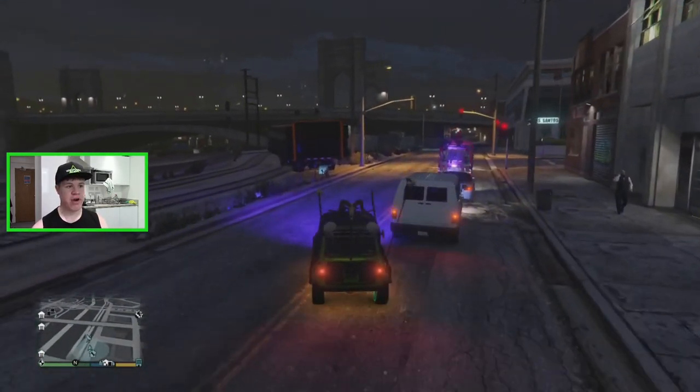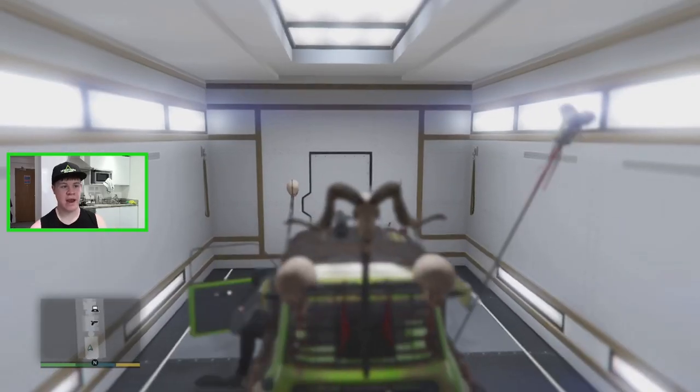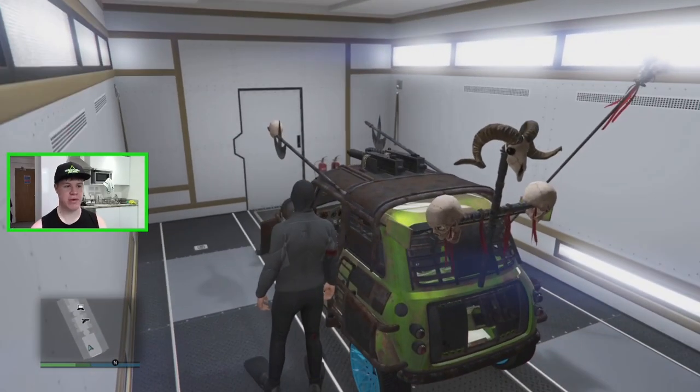Then drive up to the MOC and it should just automatically pull you into it — you don't need to press anything, just drive up and your car should go straight in. From this stage you're going to be stuck on a black loading screen. If you're on PlayStation, hit the PlayStation button and then press it again. If you're on Xbox, press the Xbox button, press it again, and then you should be loaded into the MOC.